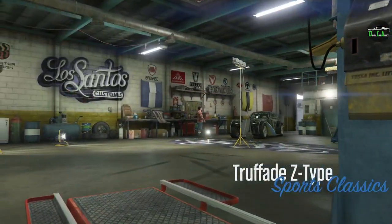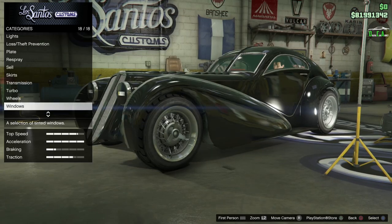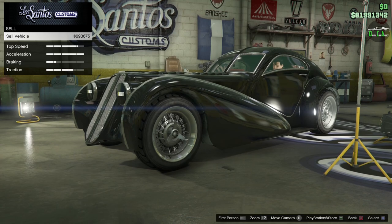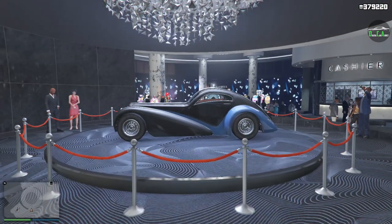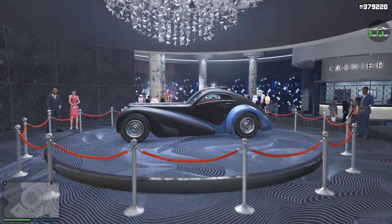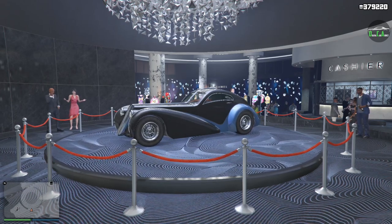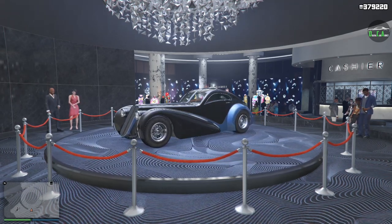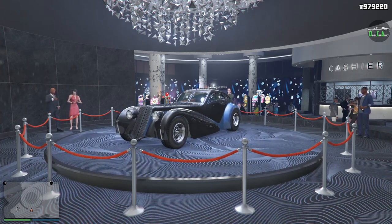But if you do happen to come across a top speed heavy racing situation, like a pure highway race for sports classics cars, the Z-Type is a great car for that. For those of you who originally paid full price for the Z-Type, you can still take the one you originally purchased and sell it for about $700,000, depending on your upgrades. Considering its price of almost a million dollars and the fact that it still has the highest top speed in the sports classics class, I'd say it's 100% worth the time trying to win it.